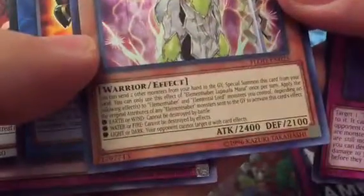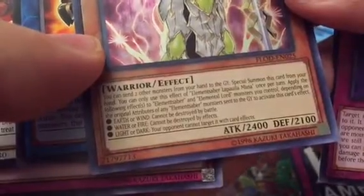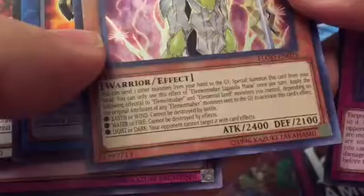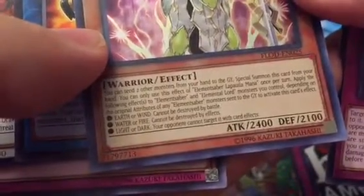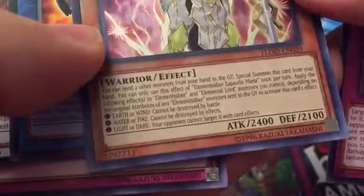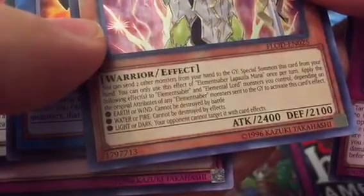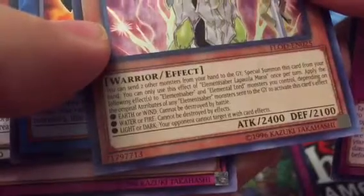Warrior — you can send two other monsters from your hand to the graveyard to special summon this card from your hand. You can only use the effect of Elemental Saber Lapaulia Mana once per turn.